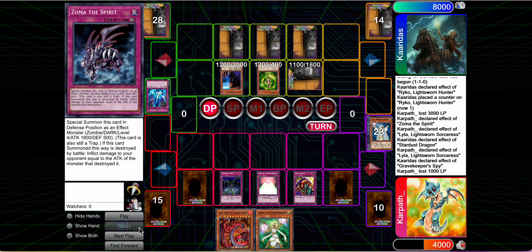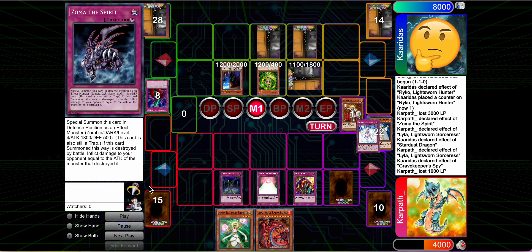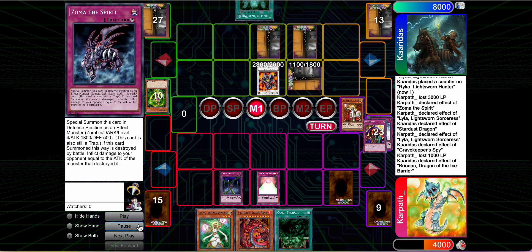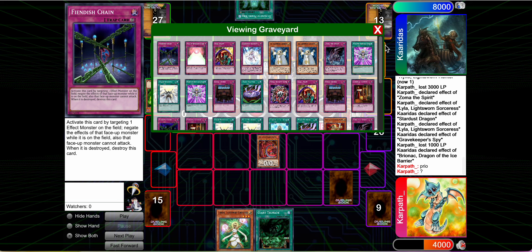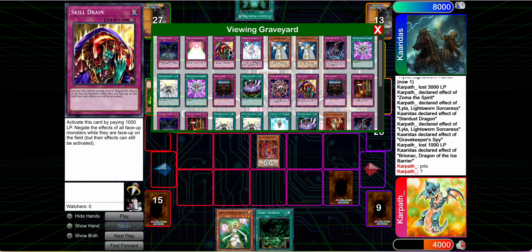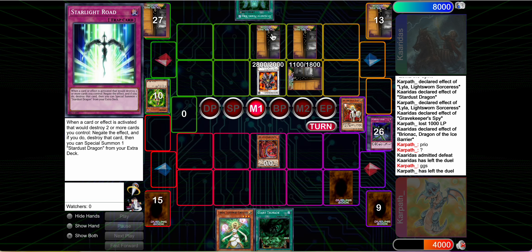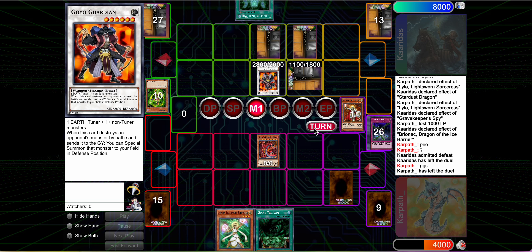We have the Skill Drain, which is nice. With Wall of Revealing Light and Skill Drain, we're able to potentially just stall for a long, long time. We go for Jain with Glorious Illusion — it gets Bottomlessed. I guess Bottomless is good against Lila. So we go Uriah priority, then Trunade, and we have a 14,000 attack Uriah. We pop the Power Wall and Trunade, then hit for 14,000 over the Goyo Guardian.